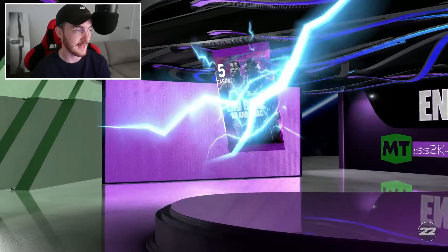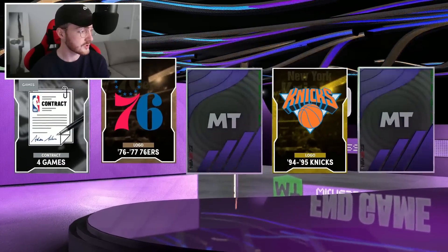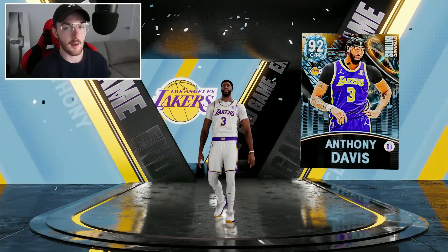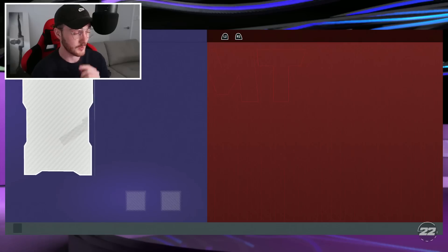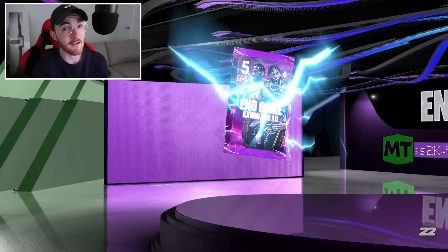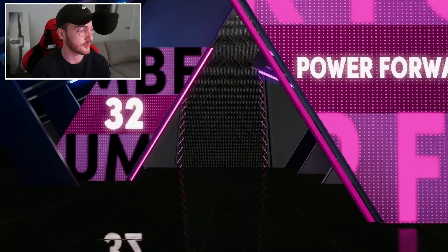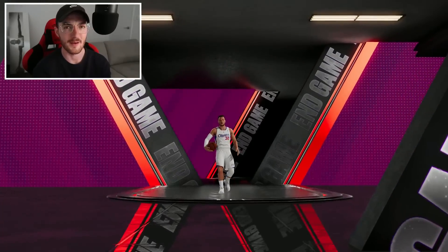I've opened up 10 packs - if I haven't gotten one you can't say that's a 25% chance, because that's two dark matters at minimum. One more KD and TMac pack, then AD and Kawhi. Is that a dark matter? It's not - I thought it was. We got a diamond and a pink diamond. This is either going to be a troll or a sign we're about to pull end game Kevin Durant. Final KD pack. Final free end game pack - if there's not a dark matter in here that's nuts.